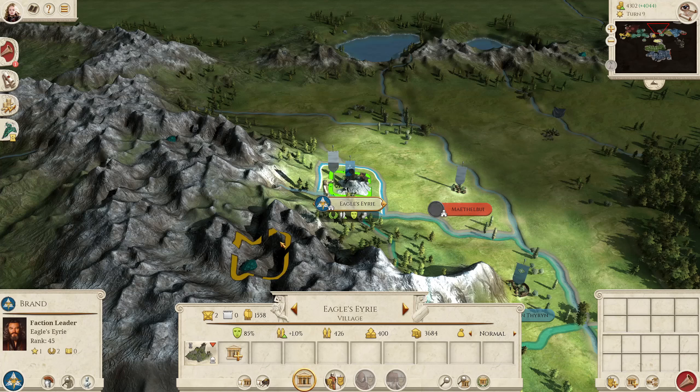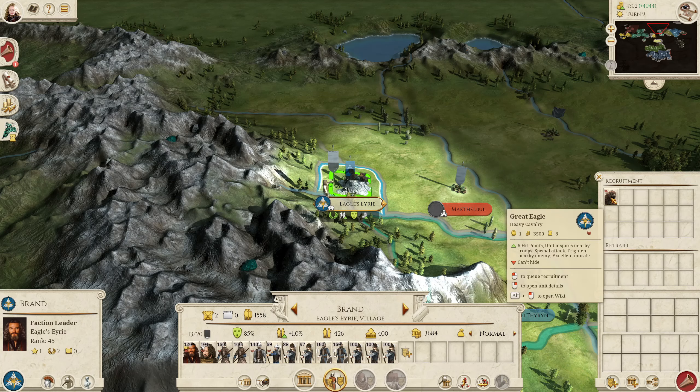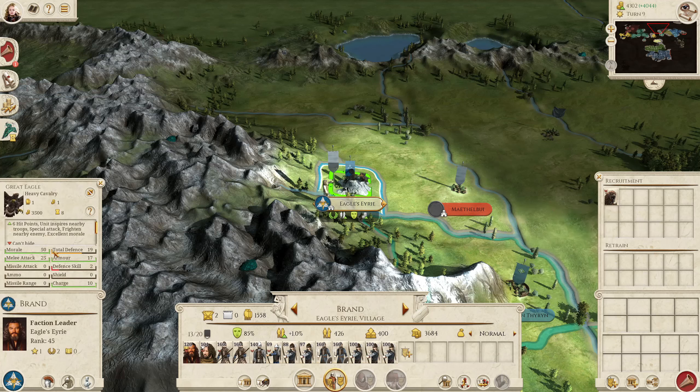So once you've taken the settlement, you can now recruit Great Eagles from here. We go to the recruitment tab and we can see we can get a unit of Great Eagles. They take eight turns to recruit and cost three and a half thousand coins.